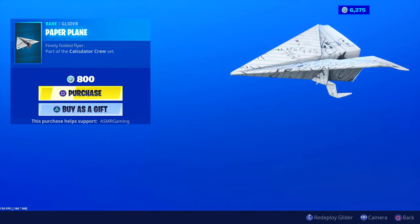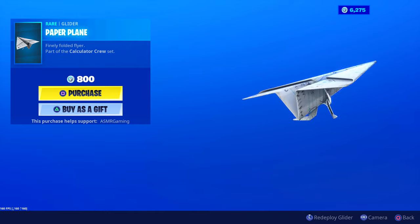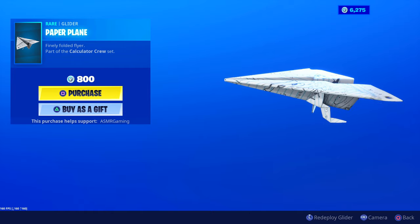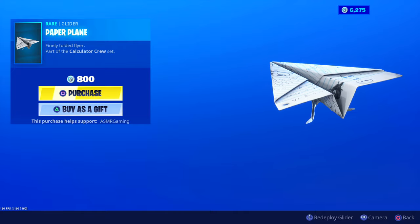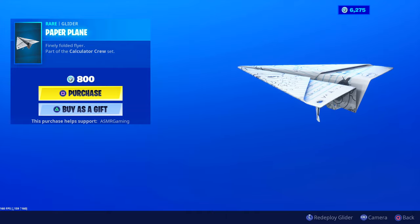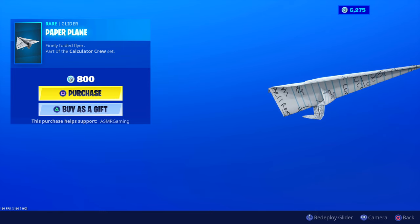Paper Plane is back — Maven's official glider, part of the Calculator Crew set. 'Finely Folded Flyer.' I'm always kind of tempted to buy this one because it's a paper plane — how cool is that as a glider? There's some writing on it but it actually looks like a paper plane, like the kind you'd throw in class for fun. Definitely a very cool glider.